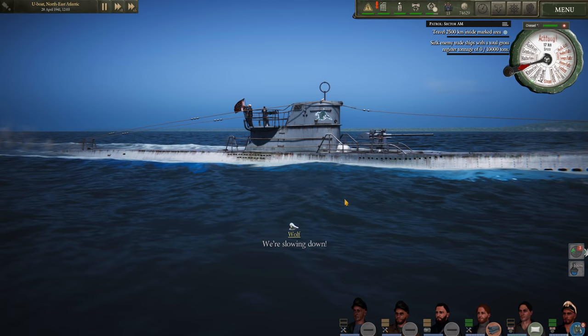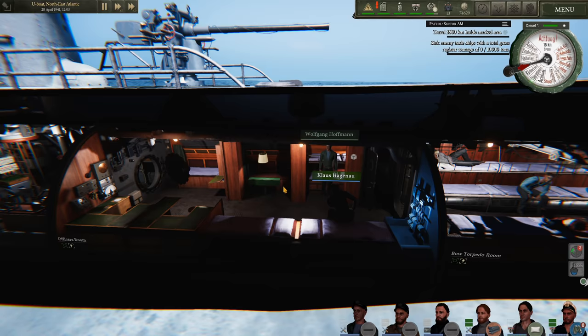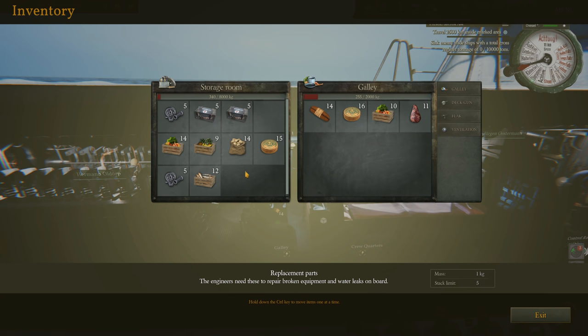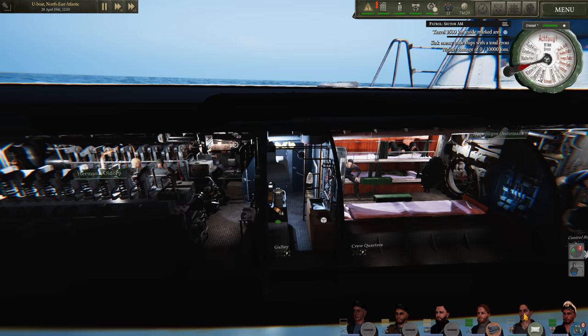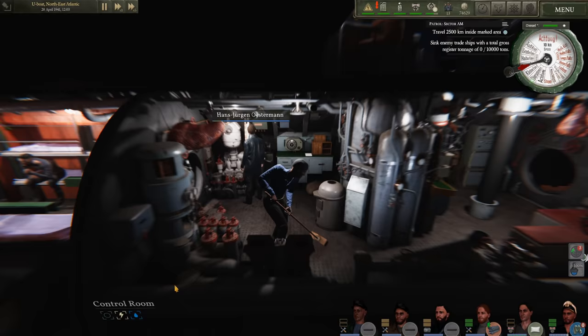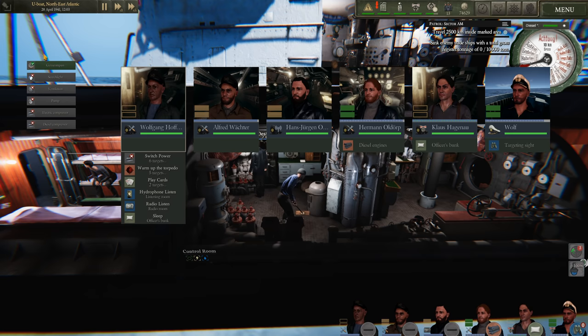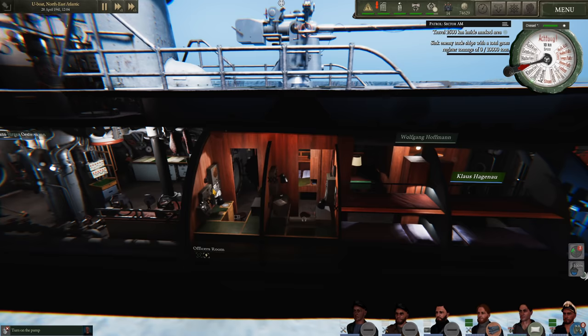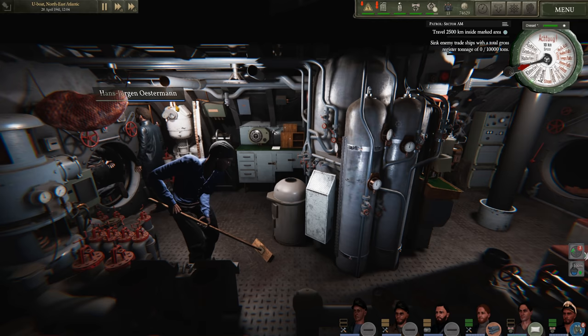The U-96 is all filled up on fuel, food, and torpedoes — everything is looking hunky-dory. I did take a lot of food; during my second patrol I may have run out and my crew may or may not have been starving when we arrived at La Rochelle, but that's a story for another time. Looks like we have a little bit of water building up in the bilge, and they've added this little screen on the tab screen which is much welcomed. A sailor will go and turn on the pump so I don't have to manually do it all the time.